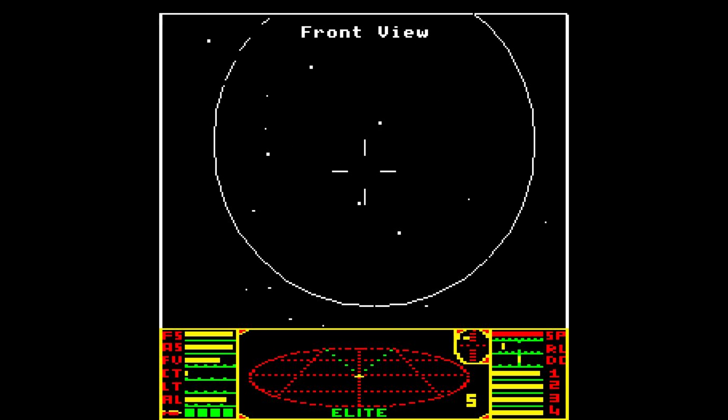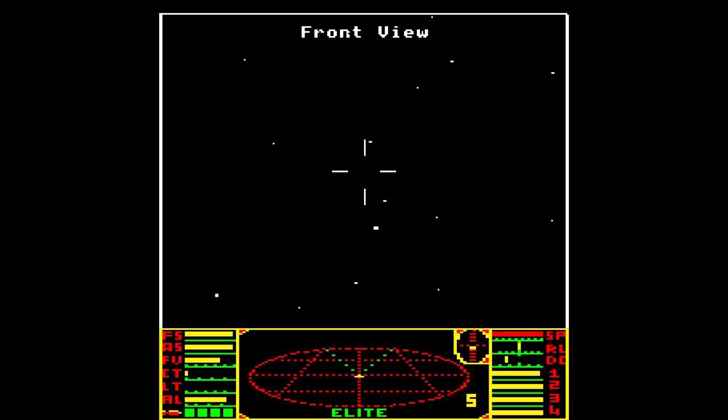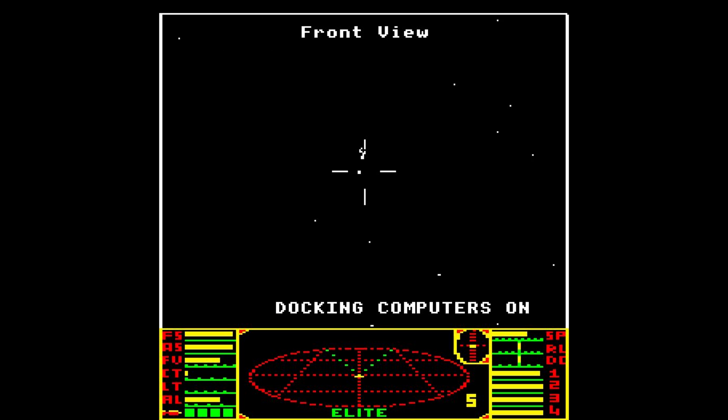Now we have the space station, and you'll see the compass is still there. There it is off in the distance — just a mess of pixels, but visible as a rotating object. I wonder if C is the docking computer. Let's try C — docking computer's on, so it's going to try and dock. Why is it slowing down? I'm going to go faster, let's go to full speed. Oh, I can't turn it off now apparently.